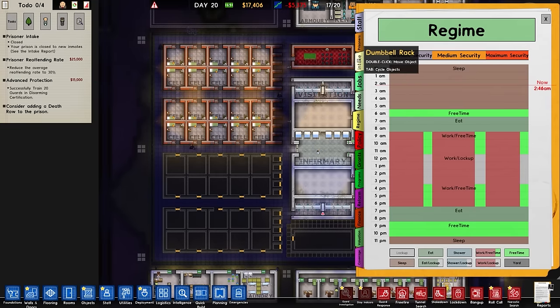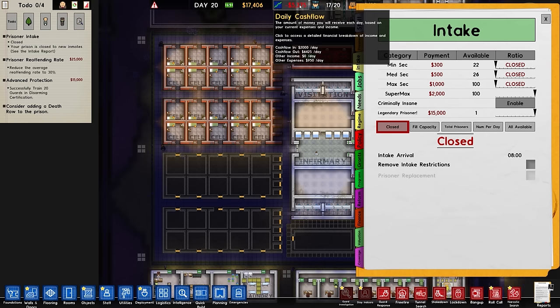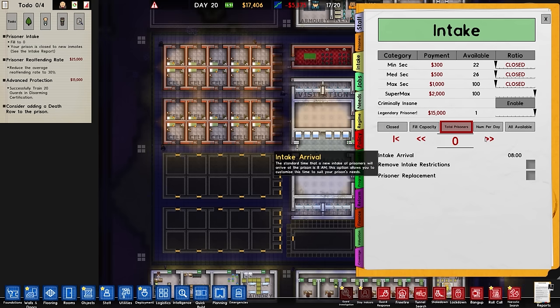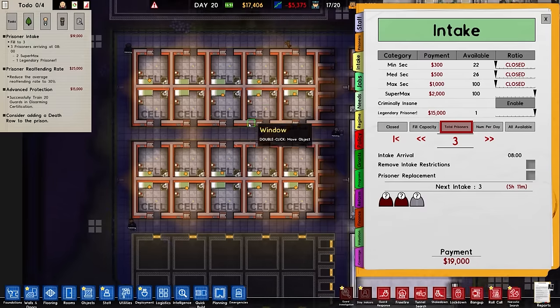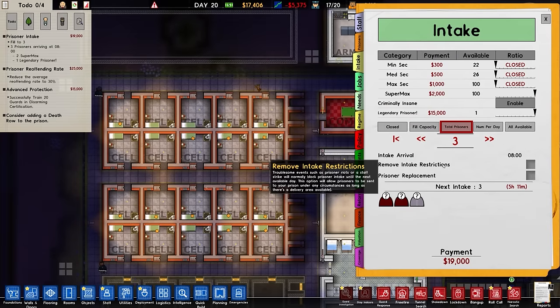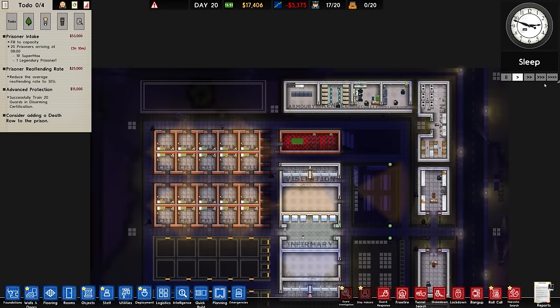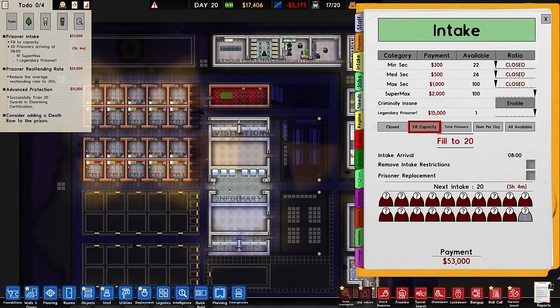Over to our intake then. We do have a legendary prisoner that we can enable, as well as some supermax prisoners. There's no point getting min, medium or max because regardless of what category, they're going to turn up as legendary prisoners - so we might as well get the better payment. The best option would be to get a couple of prisoners, but we have 20 capacity. So let's fill capacity and we'll see how we get on. That will be a 53 grand payment, which will be excellent. Let's double check our programs.